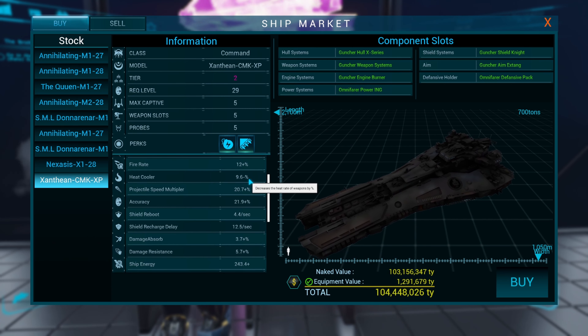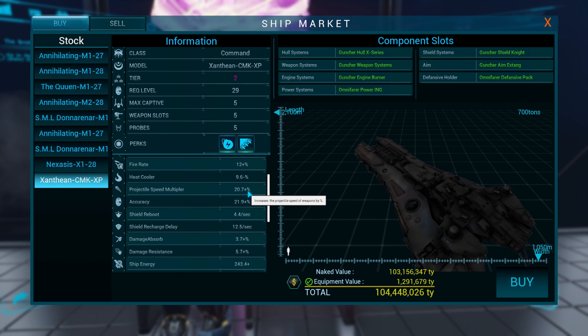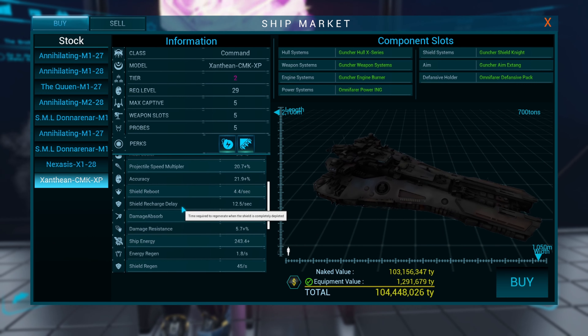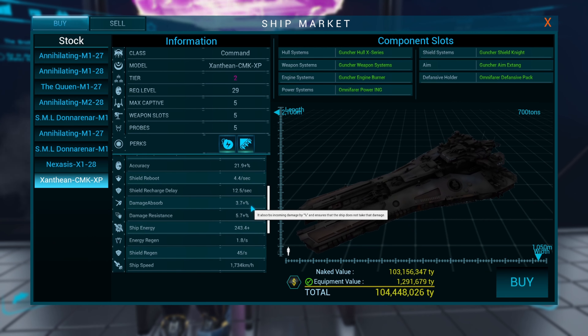Heat cooler 9.6, projectile speed multiplier 20.7, accuracy 21.9, shield reboot 4.4, shield recharge delay 12.5 seconds, damage absorb 3.7.